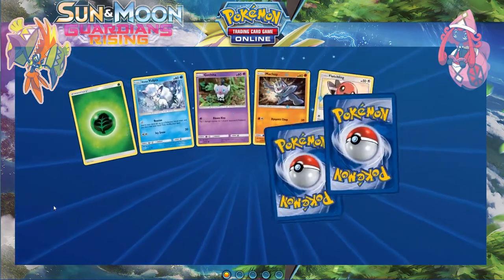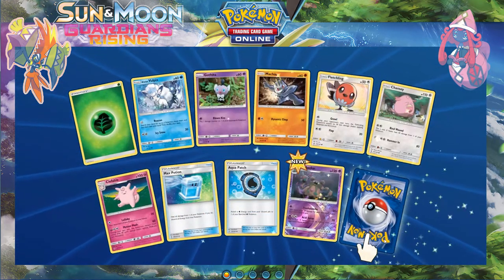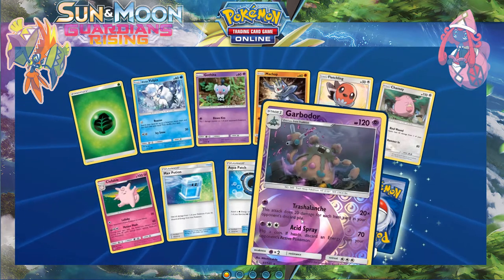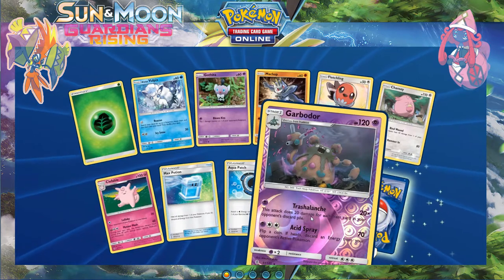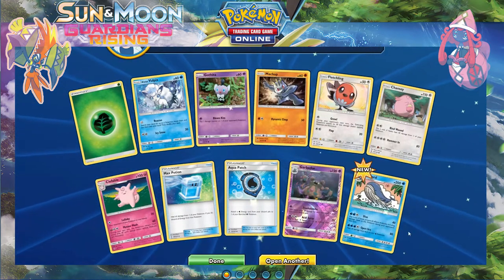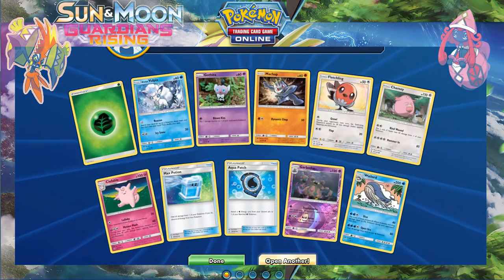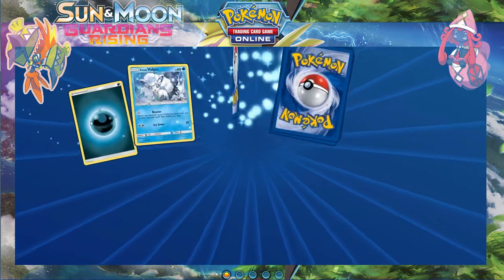That card is really broken. If you don't know why it's broken I'll explain — it does 20 damage for each item card in your opponent's discard pile. We all know the meta decks have those violent item-heavy cards. And a regular Wailord — beautiful.